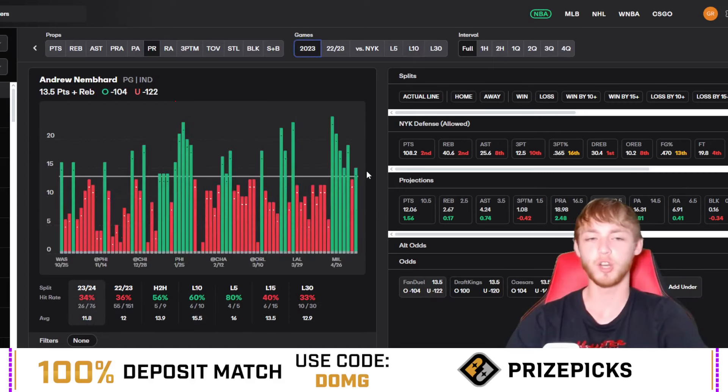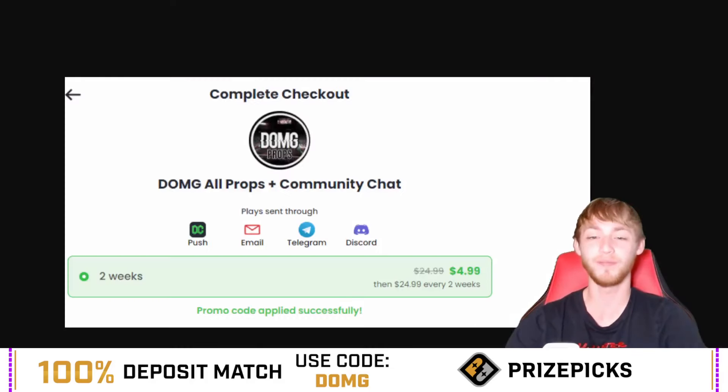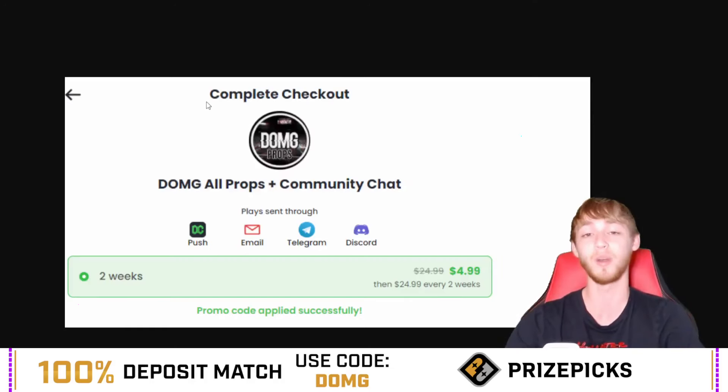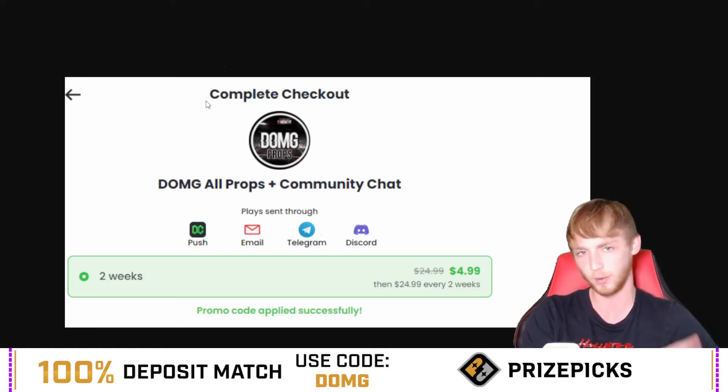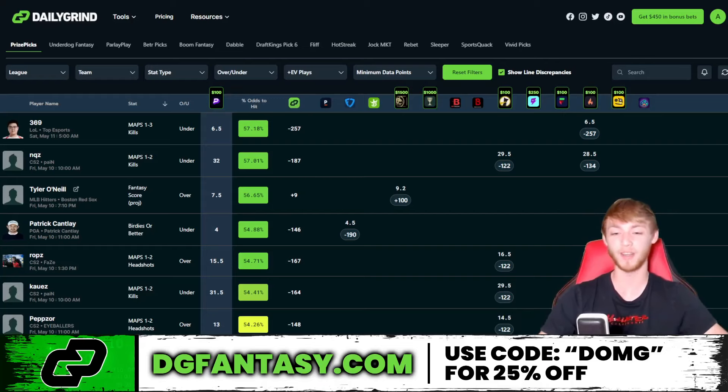So the two spots today are Jokic over his points and Nembhard under his 13.5 points plus rebounds. Don't miss out — join the Dub Club for only five dollars right now. My Prize Picks profits are over five thousand dollars. My plays cover all apps: Prize Picks, Sleeper, Underdog, and sports books. Link is in the description — get in right now for only five dollars.